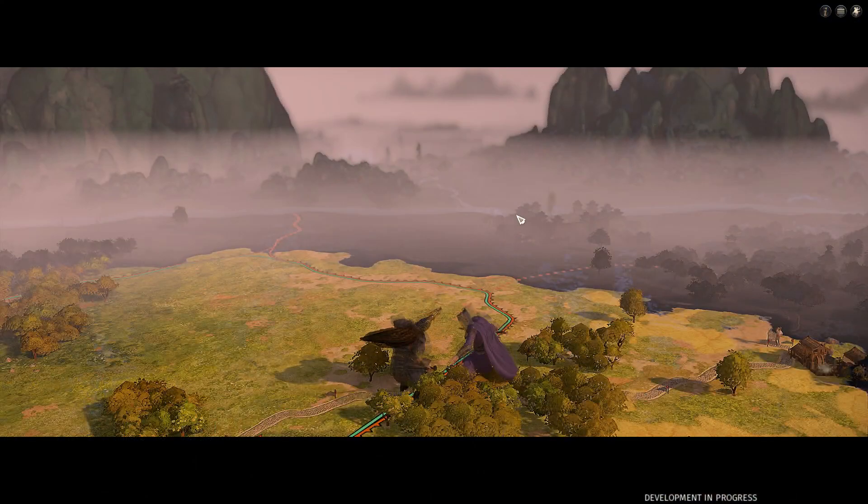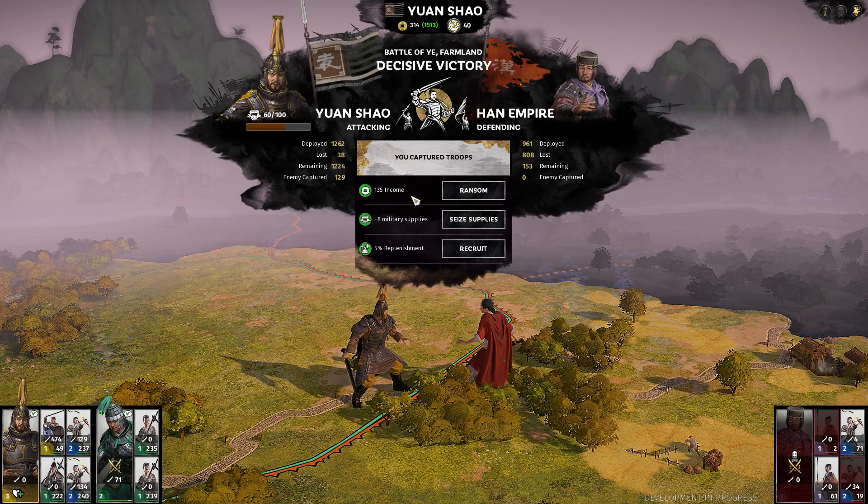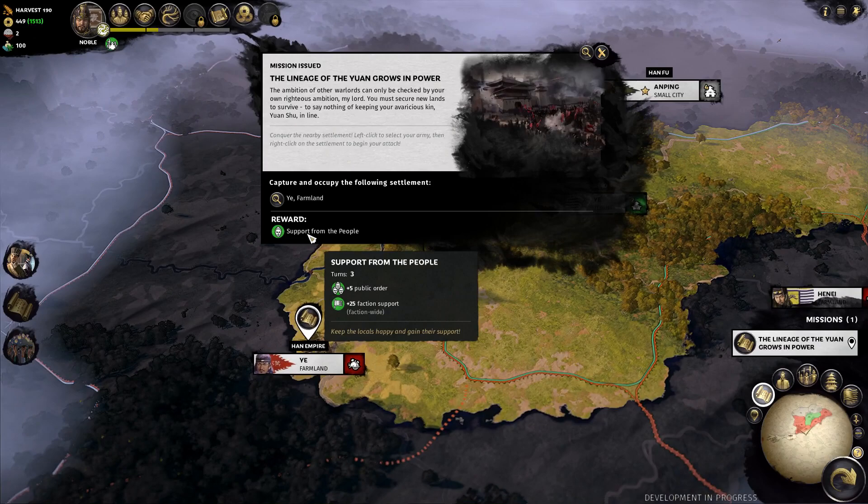Nicely done. Got a little bit of money, lost 38 men — not too shabby. I could take the replenishment to go full right away, but we don't really need it, so I'm going to ransom right now and get a little bit of money back. They're still dead anyway, it's just for the money. Our mission is complete, we got a reward, and our next mission is to capture Yi Farmland, which is right here — we'll do that right away.